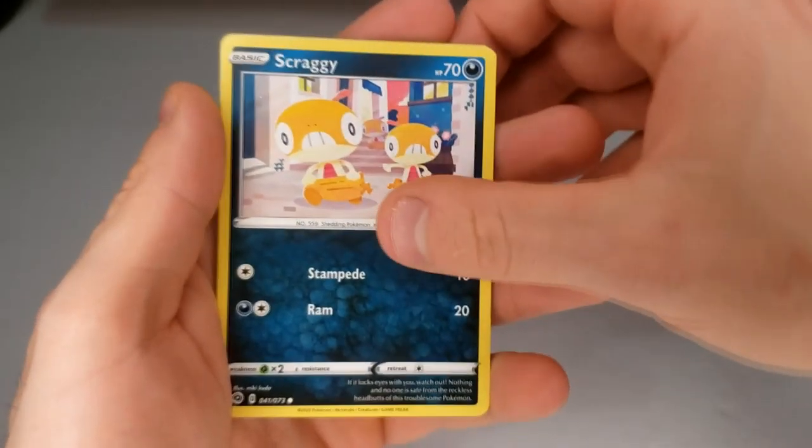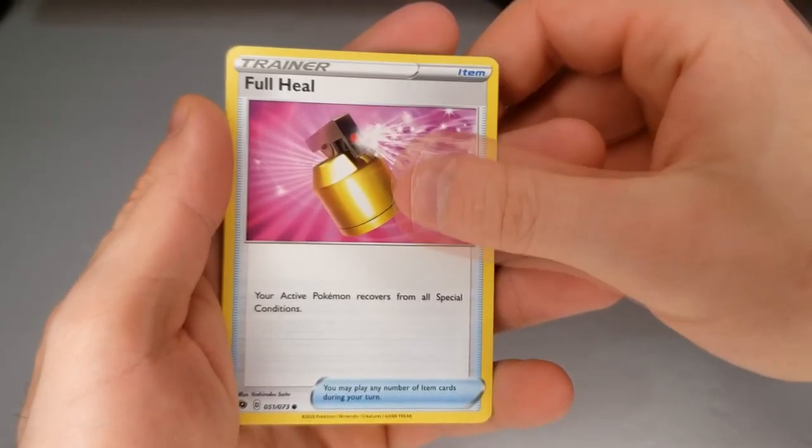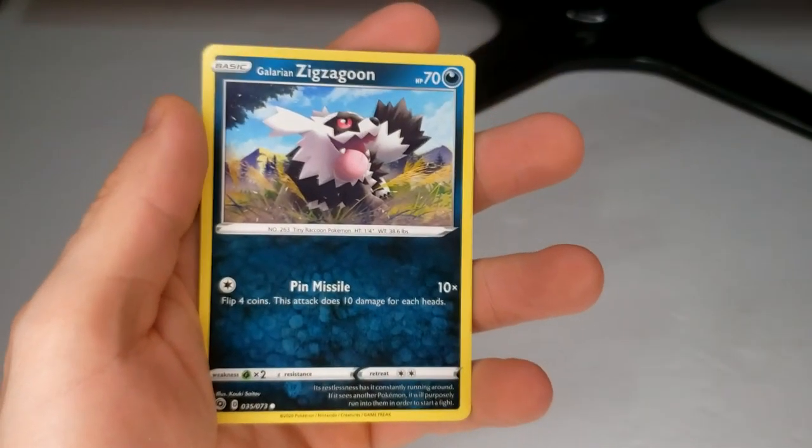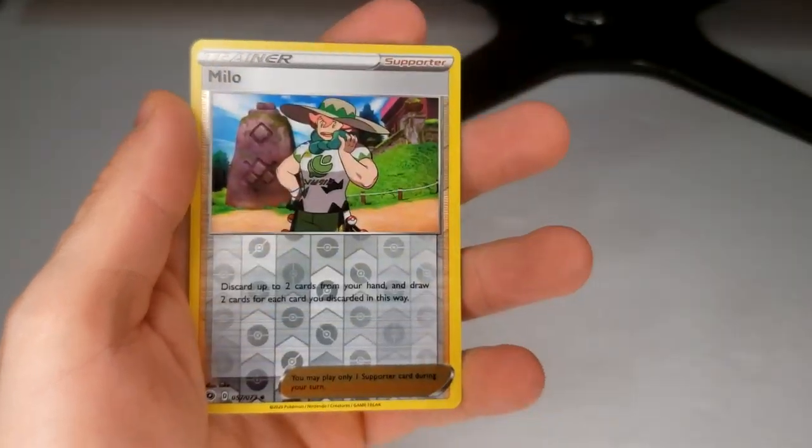Make sure you head over to my Instagram — AV underscore, or AV Pokemon Reveals. Rockruff. And follow me because we will have more openings and more Pokemon content over there.